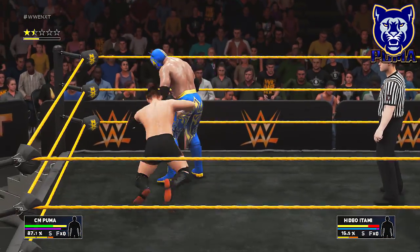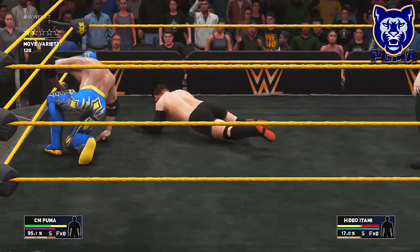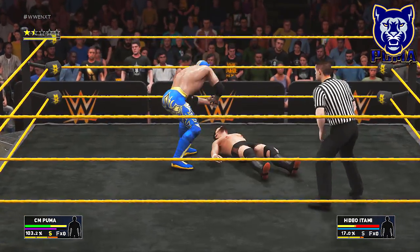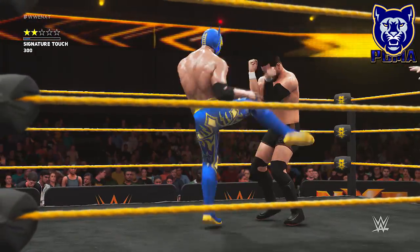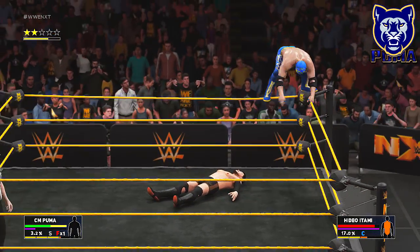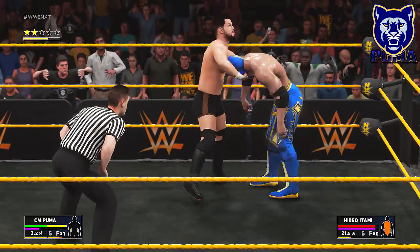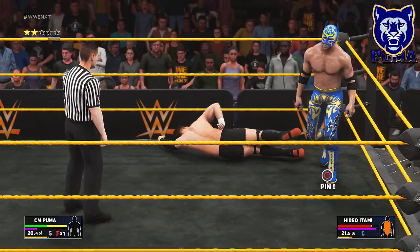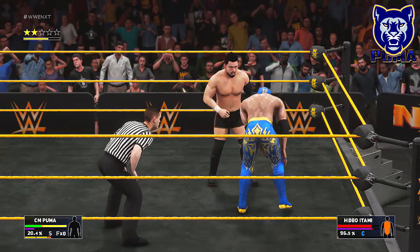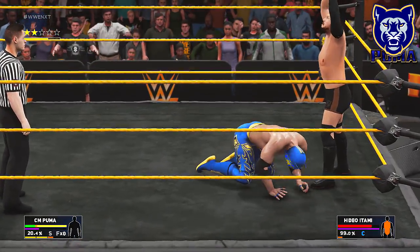Got him up — oh, he got out of it. I wish they would show you how much time you have with the person up. Dirty Deeds okay — I need to go through this moveset. I mean I'm not complaining, I've got a finisher just as a regular move. Here we go — first signature. Them afterglow kicks — Hideo can't stop him! Kick right to the body and then our finisher — five star frog splash and he moves out of the way.